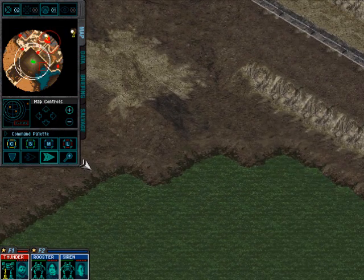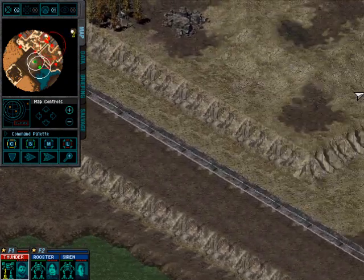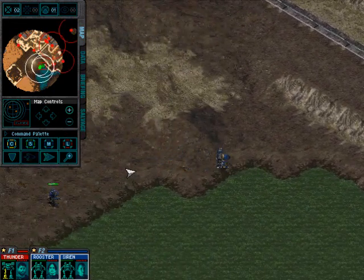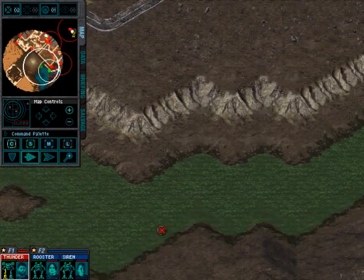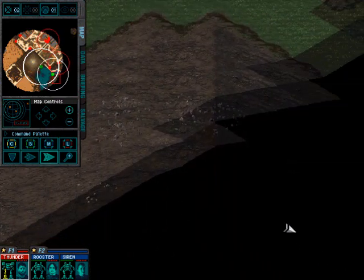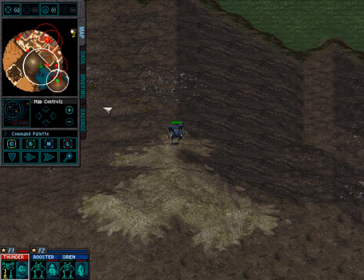We're going to go ahead and head for the third base and take that one first, because it does have a repair bay and it's the easiest to get rid of. That Manticore is going to shoot at us and miss us. There's another hill over here that'll give us a good view of the rest of the third base. It's not like in the future we've got satellites that can see the planet from space and let you know what's going on.